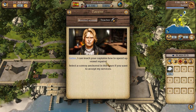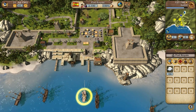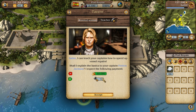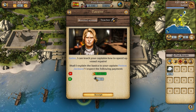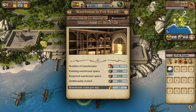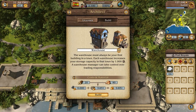We've got two people wanting to talk to us and a teacher. The teacher says to select a convoy anchored in this town if I want to accept his services. Fenton Jackson again — he increases our ability to repair our own vessel, not too keen on that. Should we upgrade the warehouse? Existing warehouse space and required warehouse space — I think it's time we actually built a warehouse.